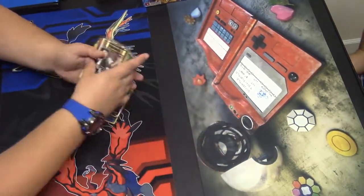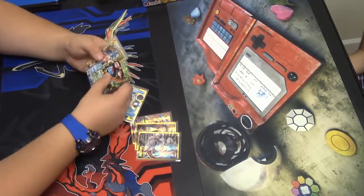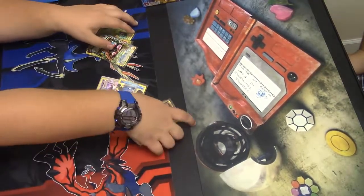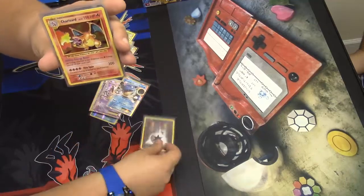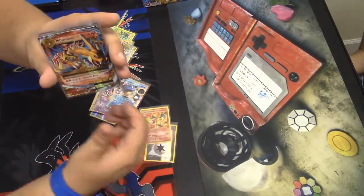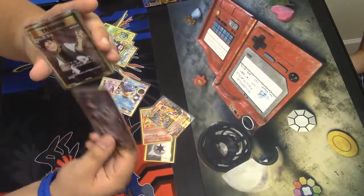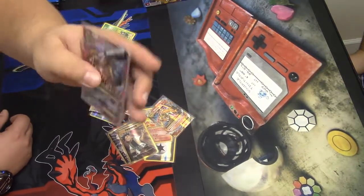Colonel Squirtle at forty-one points, me at twenty-five. Highlights of this box — fifteen bucks: Reverse Holo DCE, Charizard Holo, Mega Charizard EX Full Art, Brock's Grit Full Art, and Mega Blastoise EX Full Art.